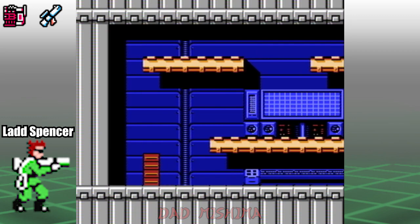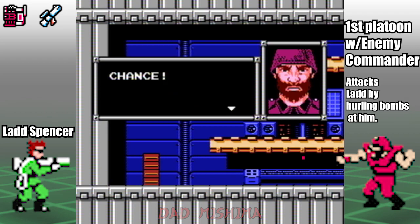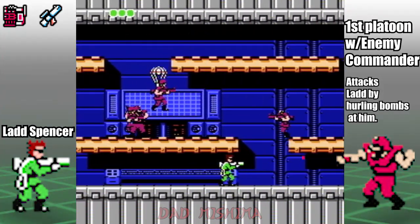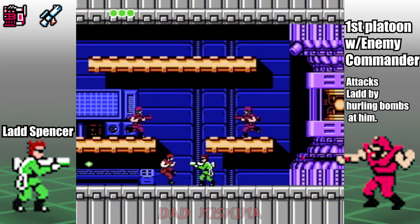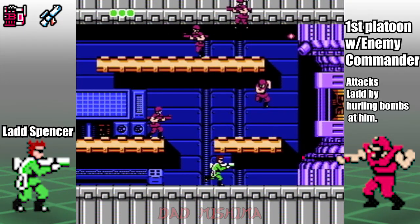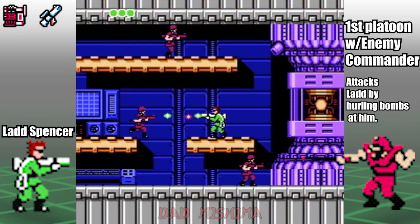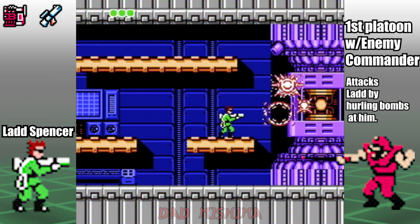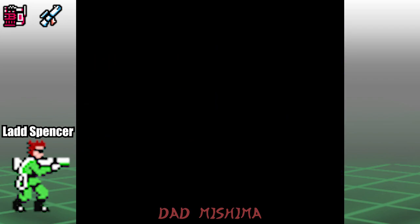The first platoon is led by the enemy commander. To defeat them, simply ignore the commander and take out any soldier in your path as you make your way to the right. Then climb up onto the platform, stand at the left side of it, and blast away at the core. Once the core is defeated you will be rewarded with the energy pills. The energy pills are a lifesaver — they allow you to heal completely, but only once per life. To activate the energy pills, press the Start button.